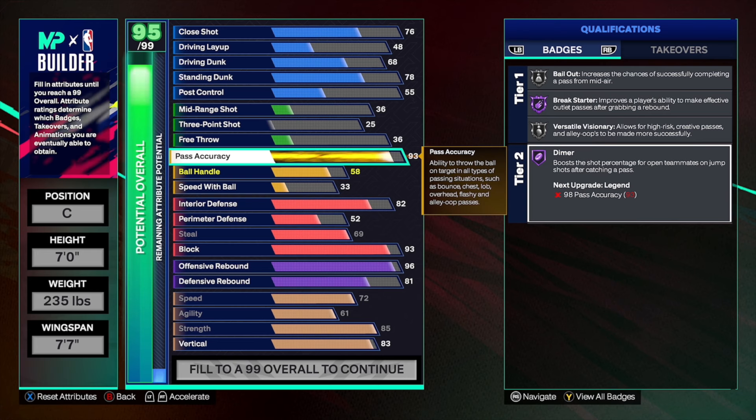This is the first part of the build you can actually change if you want to. I've heard that 87 or 89 pass accuracy to get versatile visionary is also good enough to make break starter passes pretty consistently. If you have a 93 pass accuracy, 9 out of 10 times you're throwing it from corner to corner, full court — your teammates are going to catch it on a dime and get a free fast break three. But 89 might be enough with a slightly lower success rate. If that's a risk you want to take, you could put your other attributes in different places. But for me, I'm going 93 and throwing straight dots.